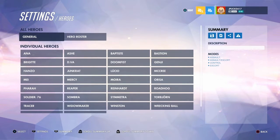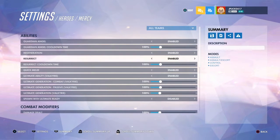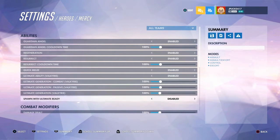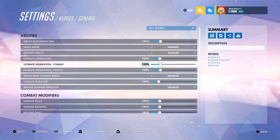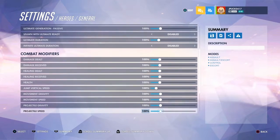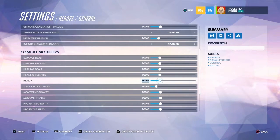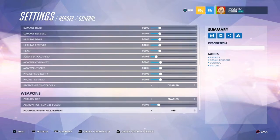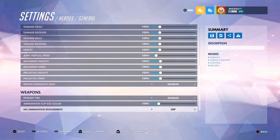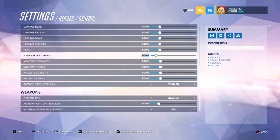Go into heroes and you can adjust individual heroes — anything really, individually. Or if you want to apply changes to all of them, go up to general and it will affect all players in the match. It covers everything from your cooldowns to your ultimate generation, and there's even an option at the bottom to turn off the ammunition requirement so you don't reload.